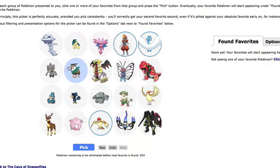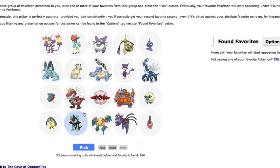Altaria, Bisharp — that's fine. Oh, what's this? Is that Alolan? Yeah, that's Alolan Graveler. Oh, this is a good page!